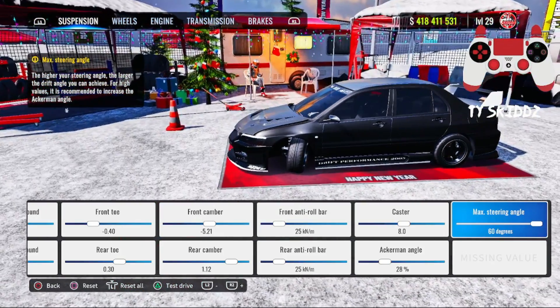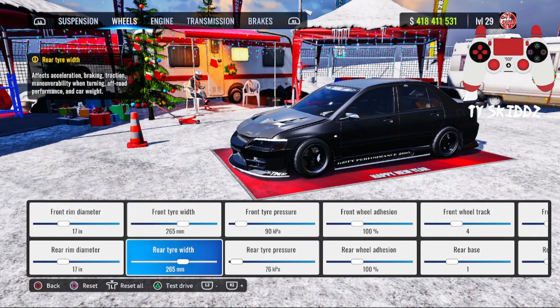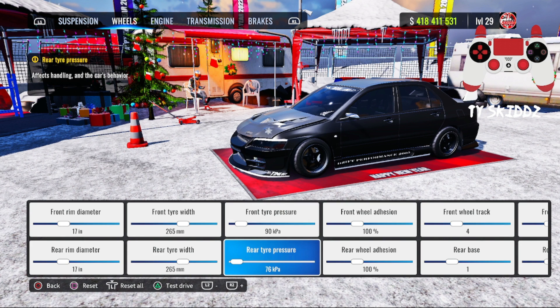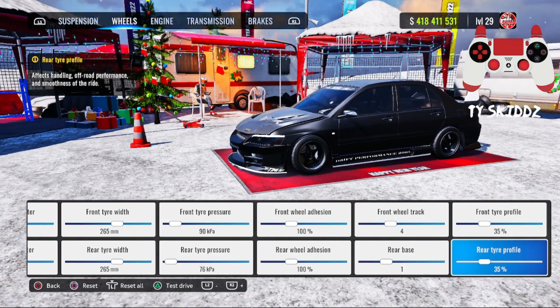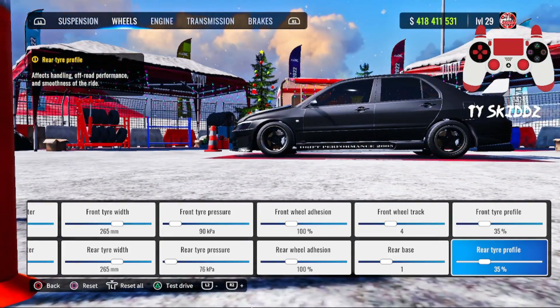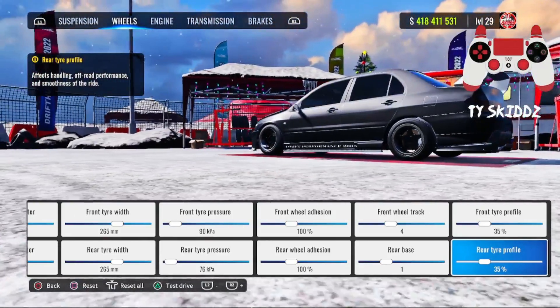Front and rear rim diameter are going to be 17. Front and rear tire width are going to be 265. Front tire pressure 90, rear tire pressure 76. Front and rear wheel adhesion 100, front track 4, rear base 1, front tire profile 35 percent — which on this car 35 looks really low for a tire profile; the wheels don't even look big.